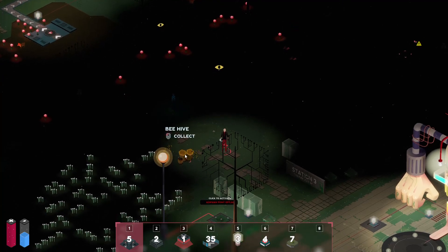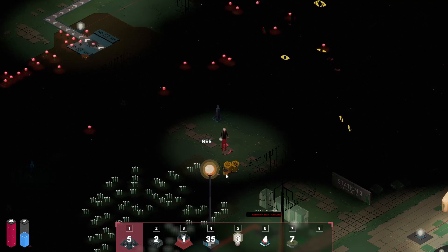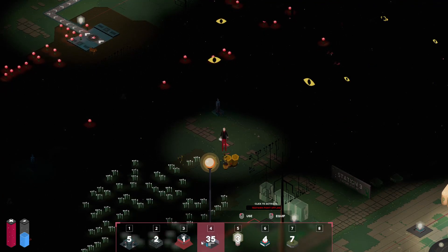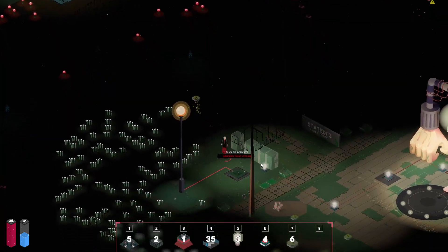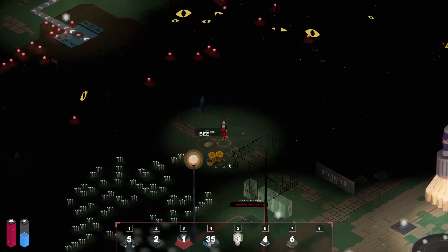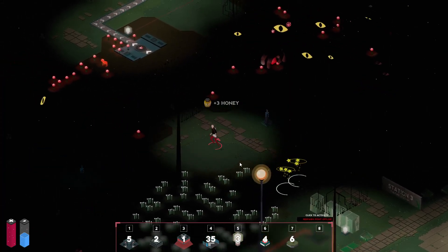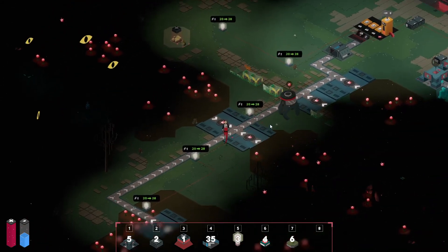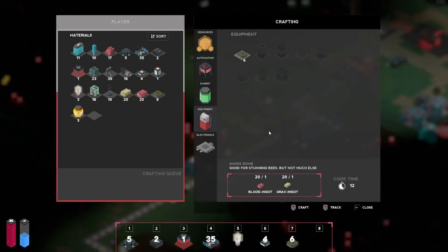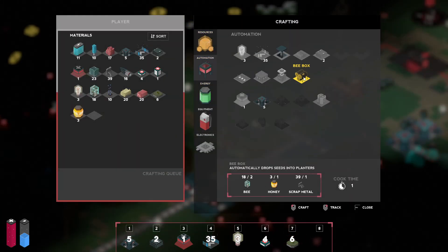Okay, so this is the same beehive from last time and it looks like they did make some honey. I think they'll get mad at me, so let's throw one of these down. Ran out of flashlight there — let's stun them, pick up the honey, and get out of here. Okay, we have plenty of bees — 18 bees. Let's look at the recipe real quick on the bee box.